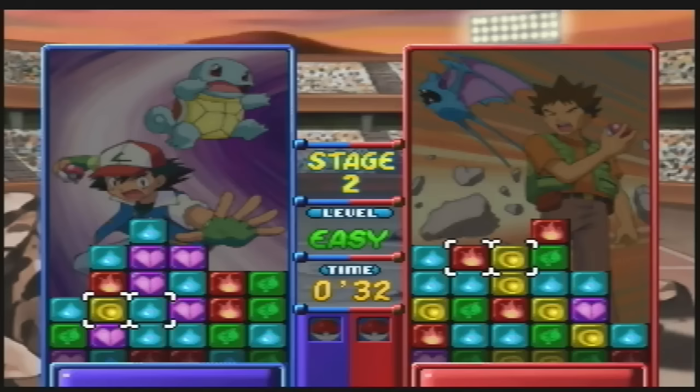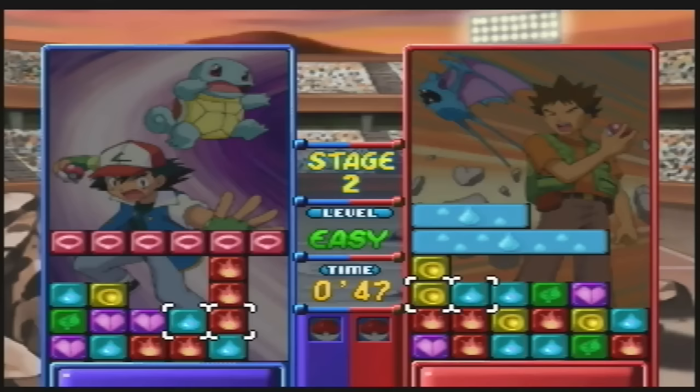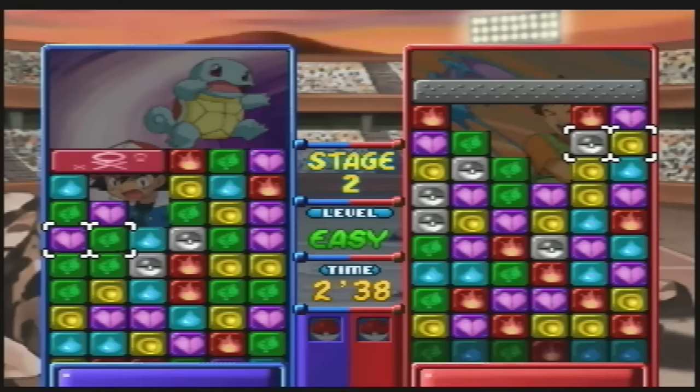The gameplay is simple. You line up three blocks or more of the same colour and they are removed from your game board. The blocks keep rising from the bottom and your opponents can send blocks to the top of your screen by getting block combos. Once you've mastered this gameplay style you then want to quickly learn how to perform chain combos by linking combos together to completely obliterate your opponents.